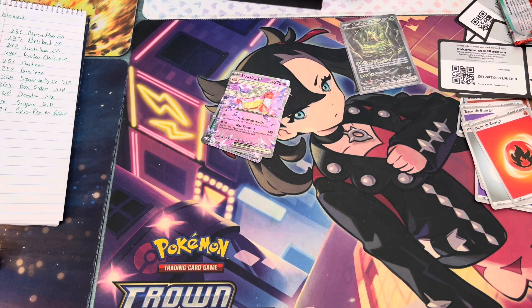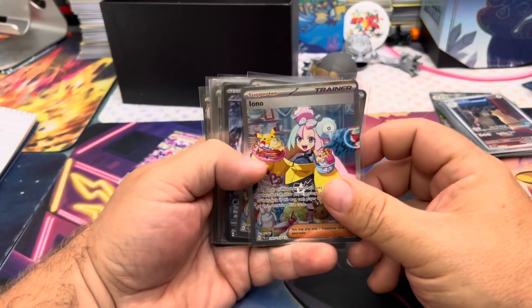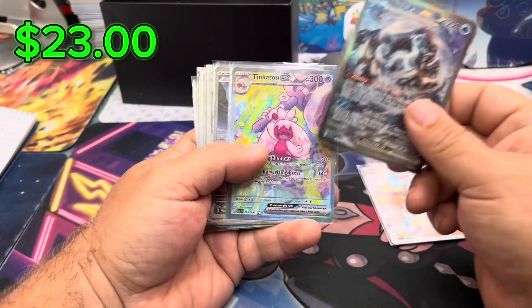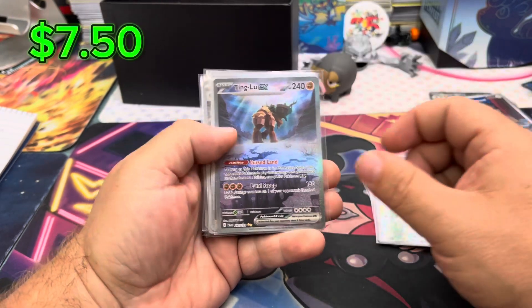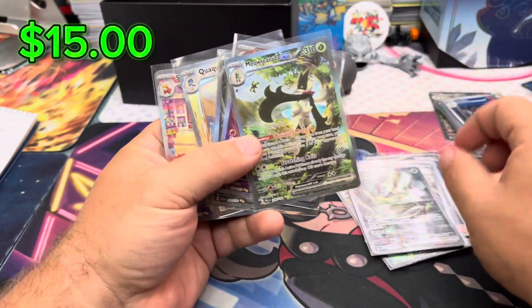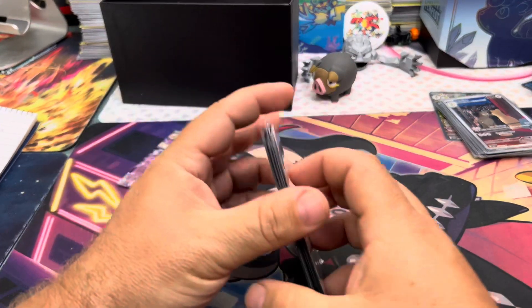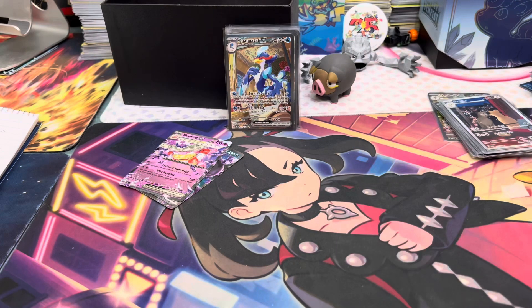Let me find my little pile of SIRs from this set. We got two Ionos — very cool card, about 70 bucks or so. There's a Chinphal — did I say we need a Chinphal? No, that's a gold. Tinkatong, Tinglu, Giacomo, Grusha, Wuching — the one we just pulled is in here too — Masquerada, Qiyu, Kokwabble, and Skeletor. We got a decent amount of these, but we keep pulling the same ones over and over and those last four just kind of escaped our grip.